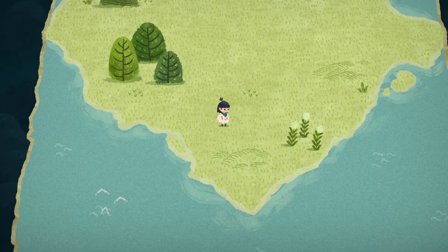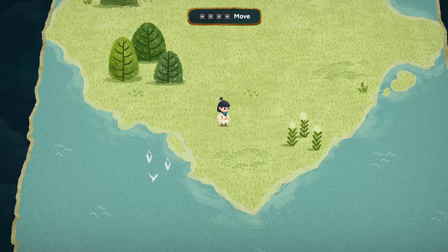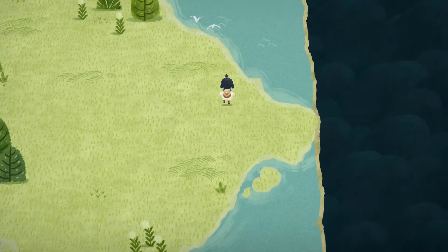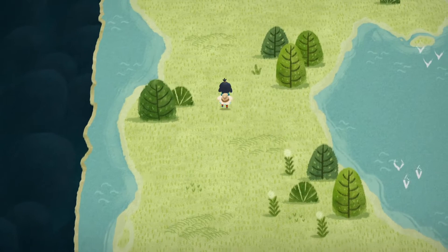I suspect this kind of starts the same way as the demo did, except in the demo you didn't actually get that little intro, so you didn't really know why Kato was here. So Kato is the name of this little girl here. We are going to try and look around a little bit, and you can see right now we only have a little piece of the map.